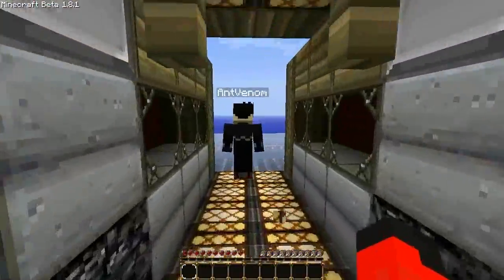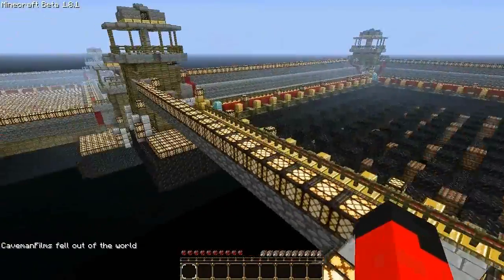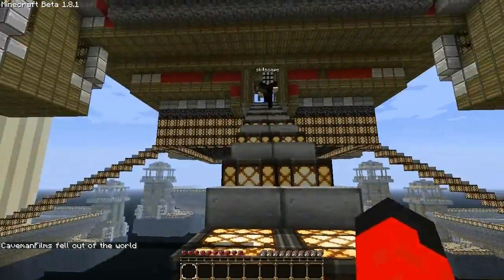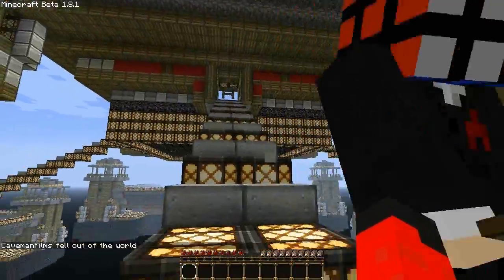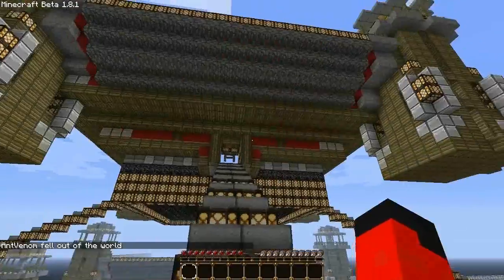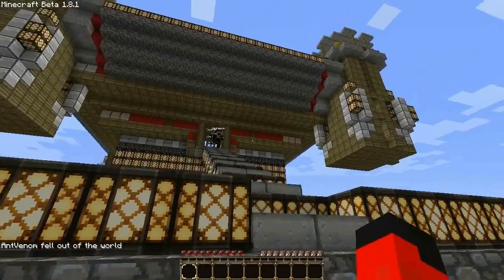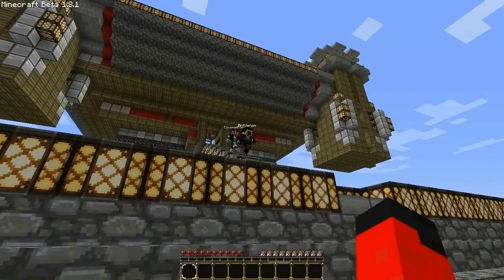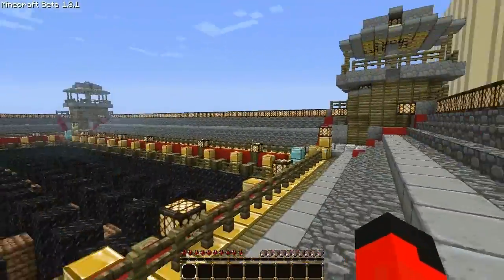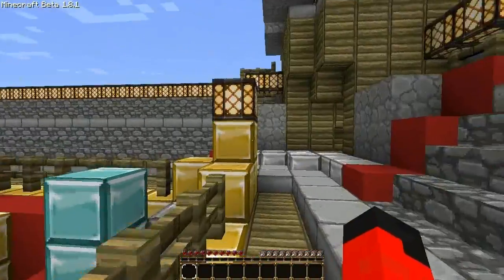We're going to be doing the irregular arena first — everyone's going to pick a corner. Where the hell is everyone? This is the regular one with items. Apparently everyone's just falling to their death. I'll pick the left corner over here since Skitscape's already going to the back left. Just pick a corner. I'm going to win, AntVenom. I already made it to the left corner, you douche.